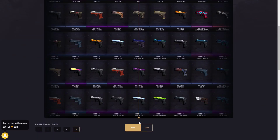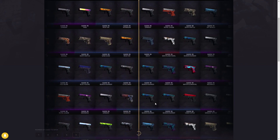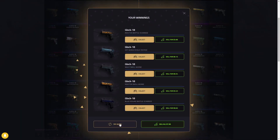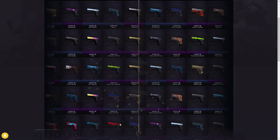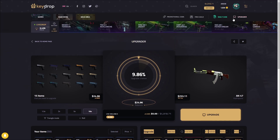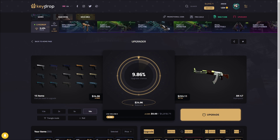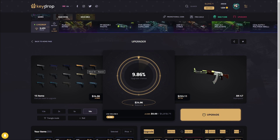To end the video, I'm going back to the Glock 18 case to do an upgrade. I'll open 15 of these cases — 15 is the maximum number of items you can put into an upgrade on Key Drop. Going for a 10x to end the video. The rolls aren't looking great — $303. $758, that's pretty good. Last roll for the upgrade — lot of purples. Total value is $25, not much at all. The Glock 18 case paid easily $200 profit from the cases we opened, which is crazy for a dollar case.